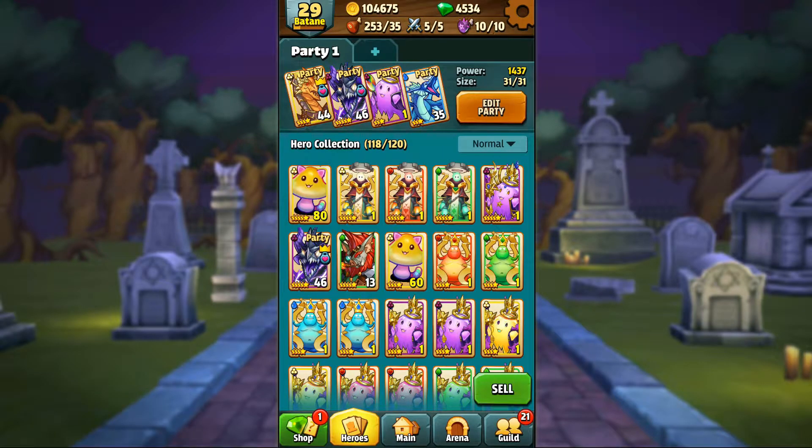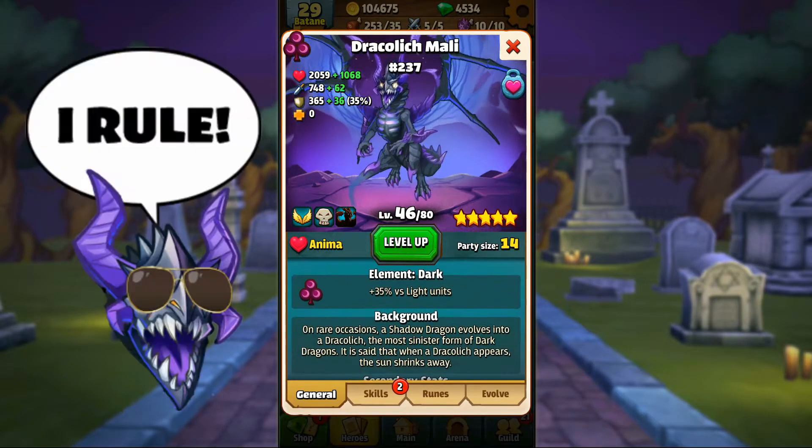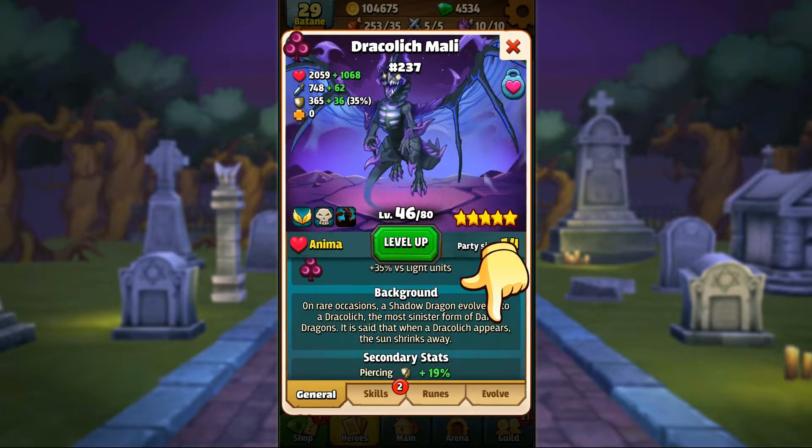Before we get to the runes and rune sets, let's check out the new hero stats we can boost with these runes. If you go to your hero collection and pick any hero you want, you can see in the general tab of the hero that there is also a secondary stat — just scroll down here to see them.